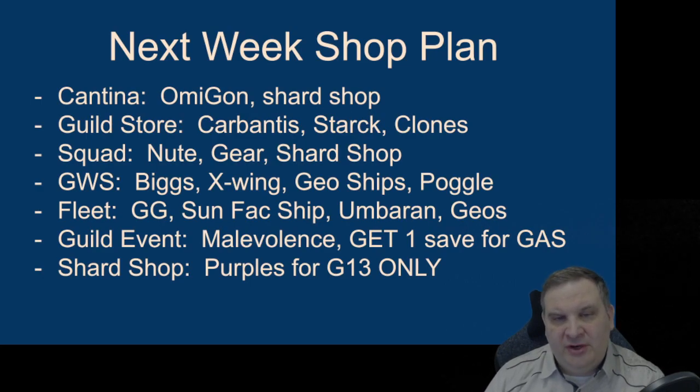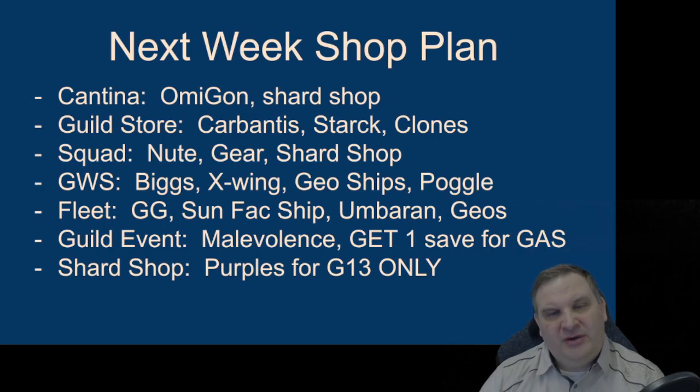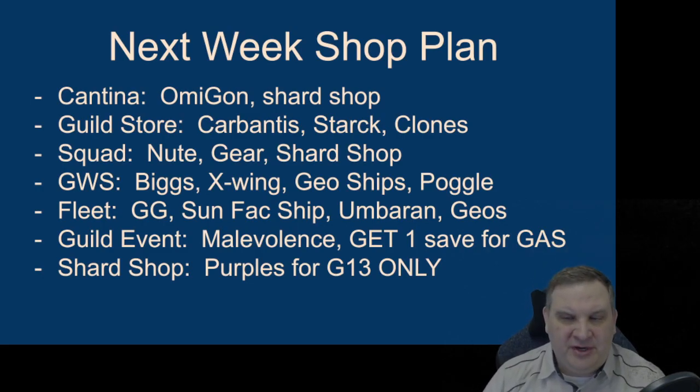In Squad, we're going to go ahead and seven-star Nute Gunray. He can lead a scoundrel team and help us with Credit Heist if we need it. He's a good, flexible character - good in 3v3 - and there's no reason not to build him early. Then we'll work on some of the gear to keep up a balance of low-level gear. In the Galactic War Store, we'll finish out Biggs, work on his X-Wing, and start picking up a lot more of those Geo ships. We'll circle back around to Poggle - I'm not desperate to get him to seven stars right away, and eventually we'll have some Galactic War currency to spare that'll go toward Poggle.